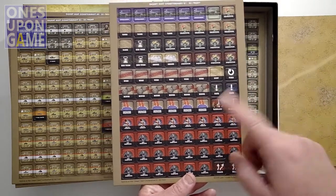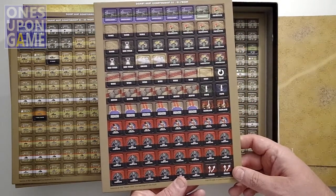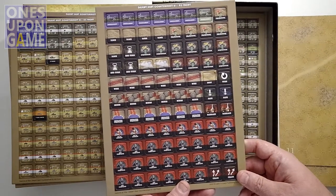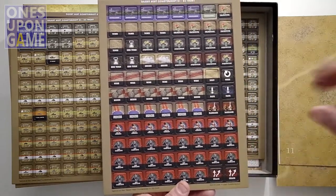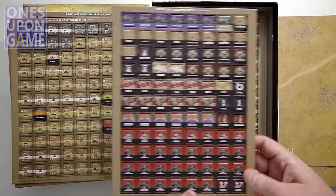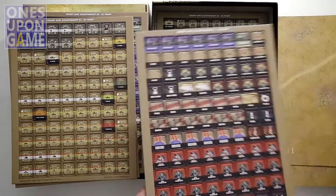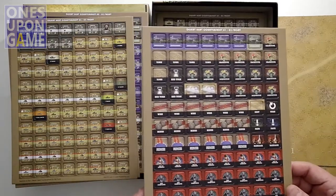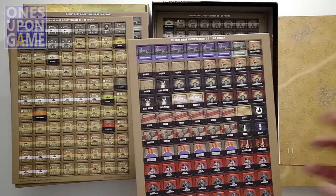You have fate markers, which allow each side to expend fate points. Each side is given a set number of fate points per scenario, which they can spend to re-roll or to force an opponent to re-roll. There are also chaos markers that go in the cup — when drawn, you get a random event. And you have in-turn counters; when two of those are drawn, the turn ends.